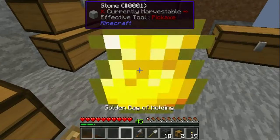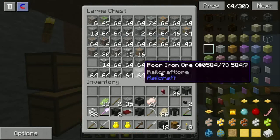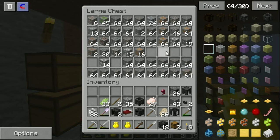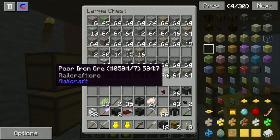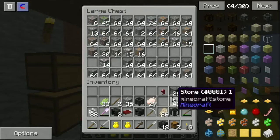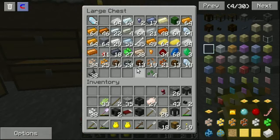I have no idea what the heck is up with it, but we have a crap ton of poor iron ore and stuff. I've gone through like 12 pickaxes mining all of this out of caves. Aluminum, tin ore, gravel — I need some stone.